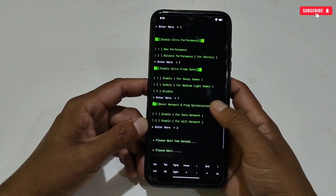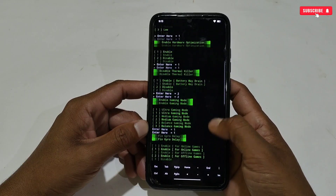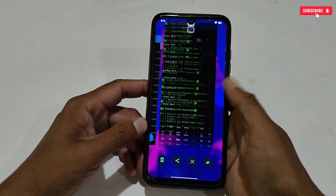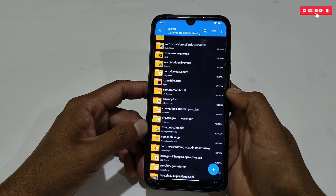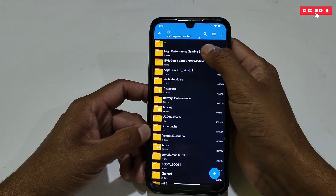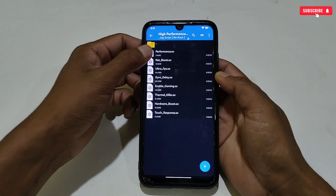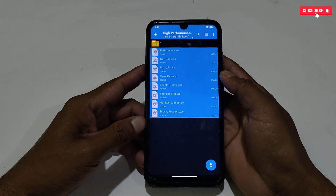All the tweaks have been applied. Note that these tweaks do not unlock your graphics or FPS in-game — they will just improve your performance and make your game better than before. Now close the MT Manager app and go back to the extracted folder.